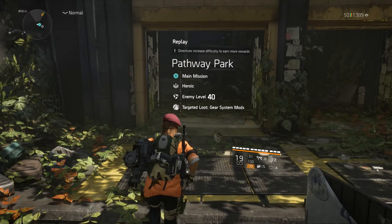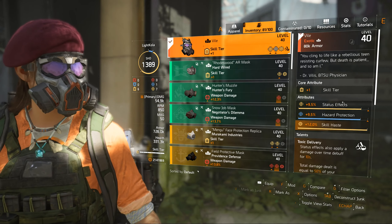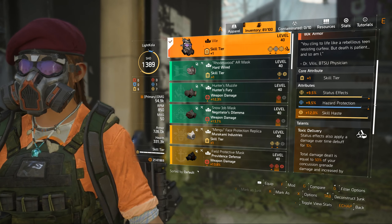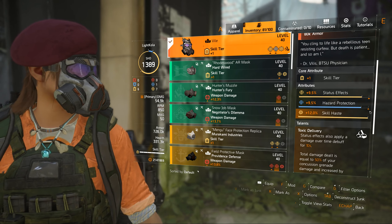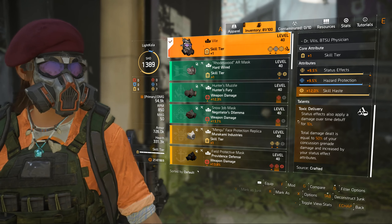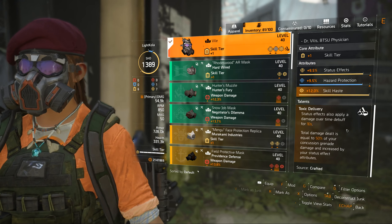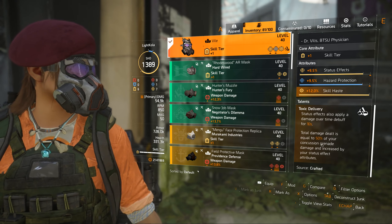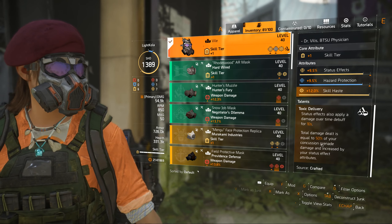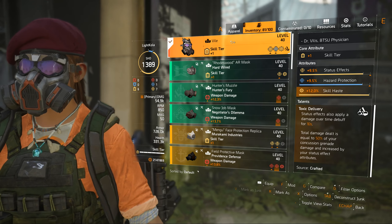I'm gonna launch the mission on heroic and go over the build. I'm using the Vile mask. The hazard protection is just what comes with the mask, and then I have some skill haste. The talent is Toxic Delivery — status effects also apply a damage over time debuff for 10 seconds; total damage dealt equals 15% of your concussion grenade damage and is increased by your status effect attributes. Basically this mask is great for status effect and pairs with Eclipse Protocol almost like it was made for it.